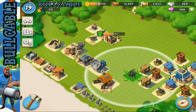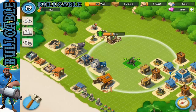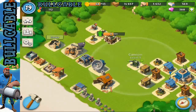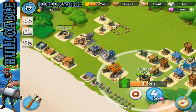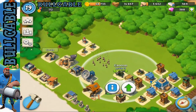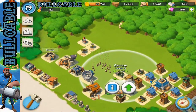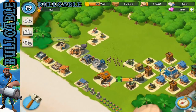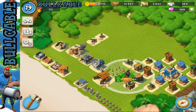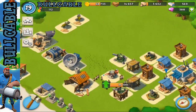Now we're just going to need our boom cannons. We'll put one with a gap here and then put another boom cannon here — pretty solid coverage. If they try and flare their way around they'll have to go pretty far out to avoid that boom cannon.